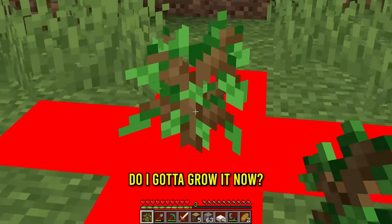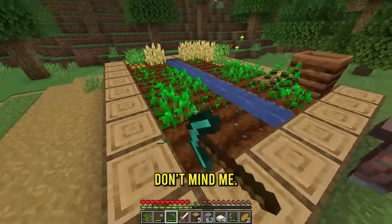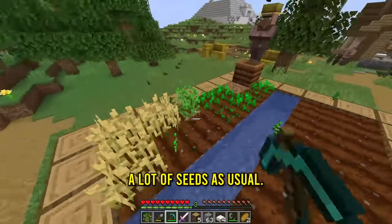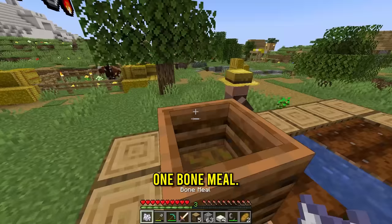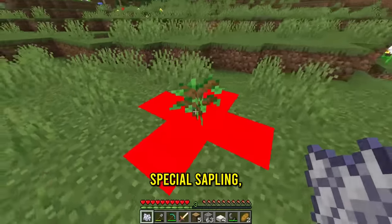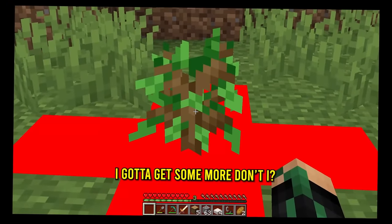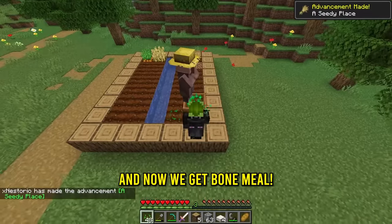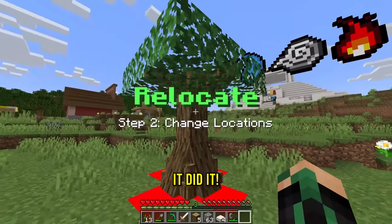Do I gotta grow it now? I have an idea. Next up, let's get some bone meal. To get bone meal, I just gotta get a lot of seeds as usual. Let me grab all these and put it in the composter. There we go, one bone meal. And so with our special sapling, I guess as earth master, can I grow it? I gotta get some more. Take some of these and now we get bone meal. Maybe three is enough. One, two, three. It did it!